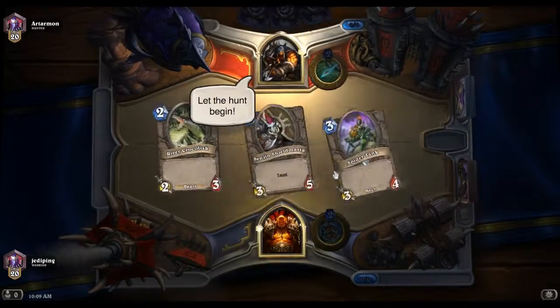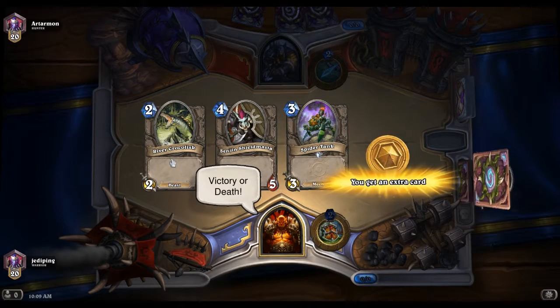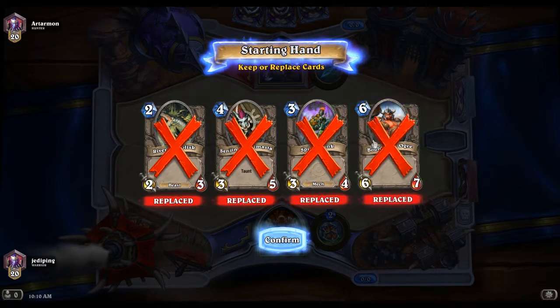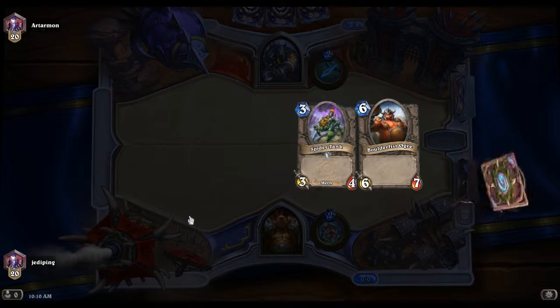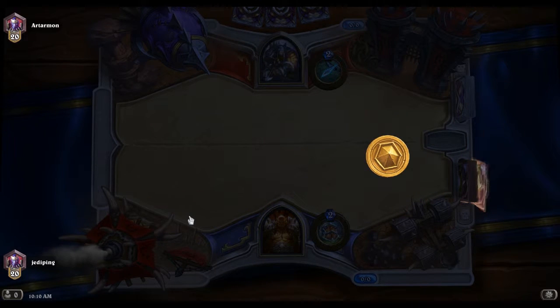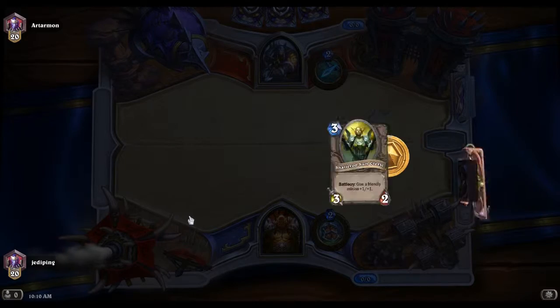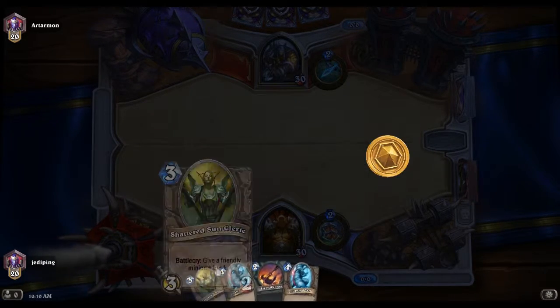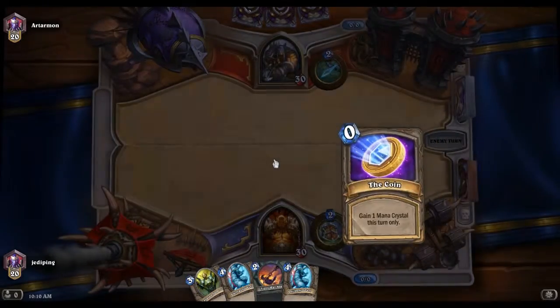Alright, facing Ardharmon. The mulligan strategy for this deck is to mulligan for your Fiery War Axe and use your weapons as removal — this is more of a control-type deck. Oh good, we got a war axe. And it's 2, 3, 4 — pretty good curve there.